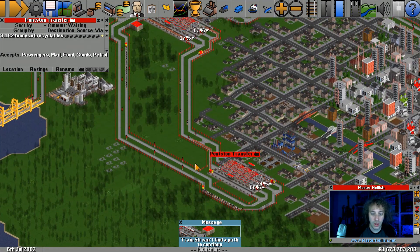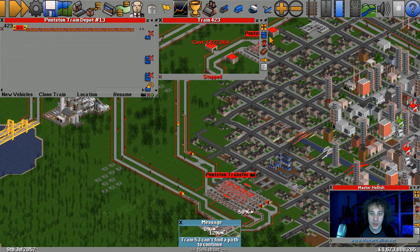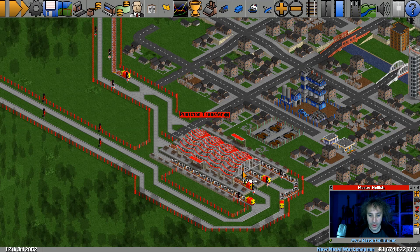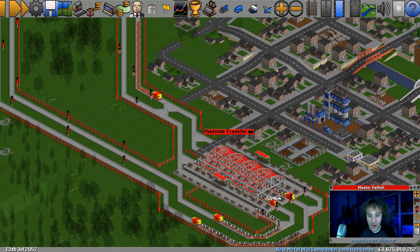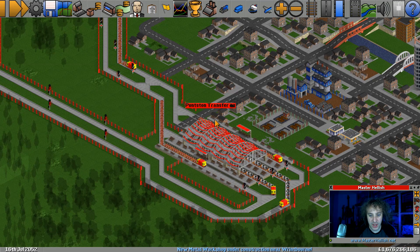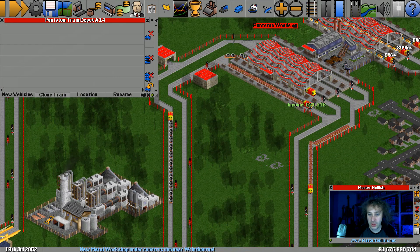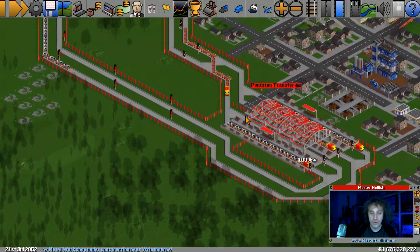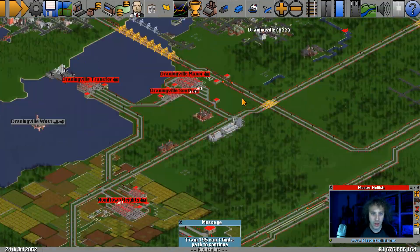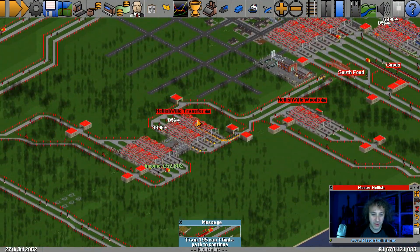We've still got a lot of recyclables down here, so let's go clone a train. Let's have a couple of trains. Get this station filling up with trains constantly. We've got a couple of new trains coming through. We need to make it so that every platform has a train flowing into it constantly, all the time. I think we need one more train to do that - constant flow of trains. The other one isn't providing for our food network. That's just bringing in manufacturing supplies.